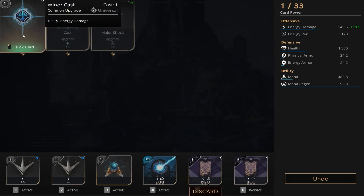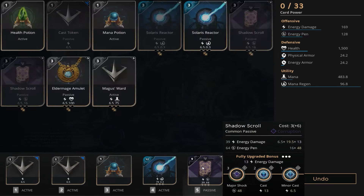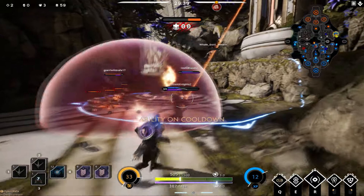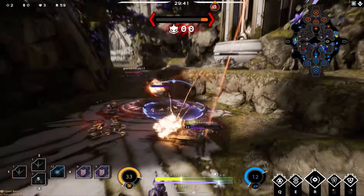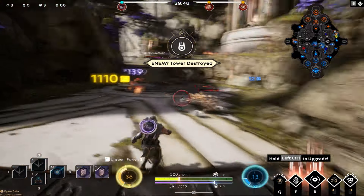Let's finish our Shadow Scroll with a major shock, a cast, and a minor cast — this leaves us with 169 energy damage and 128 energy penetration. Let's check out what we can do damage-wise against Howlter: we drop a Cosmic Rift right on his head — 419 damage, get rocked.